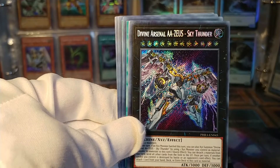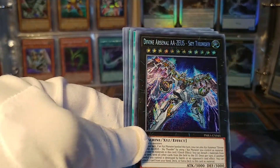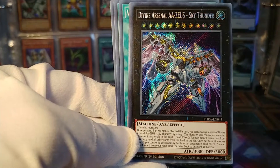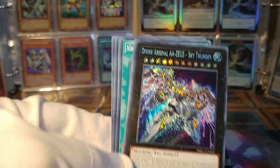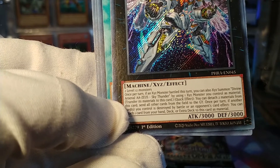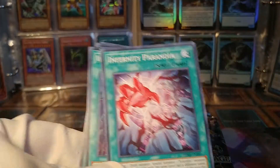Well, there you go — mission accomplished. Would you look at that? I got the card that I wanted to get. I am very happy with that; that very much makes this box worth it. That is a very, very cool-looking light machine Secret Rare. I really wish it was a dark machine — maybe one day there will be one. What does this do? When an XYZ monster battles, you can play this using it as material, then you can remove some materials and wipe the field. Pretty good card, really. I am very happy to get that.